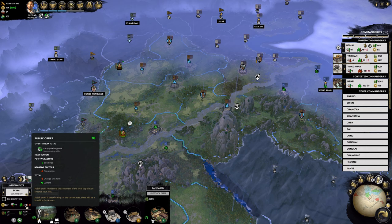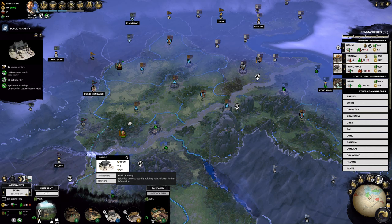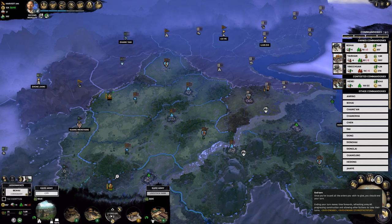The public school gives a bit more public order, and we are down with public order at the moment. So let's get a public academy there - that's also some more population growth. So we have that sorted.